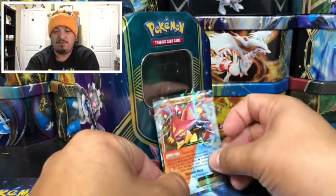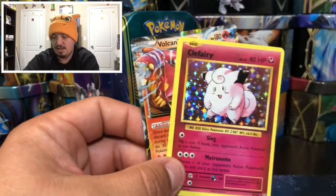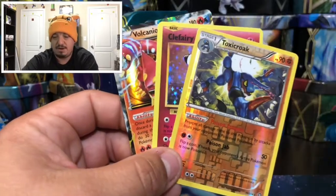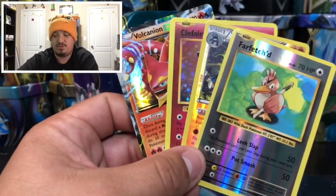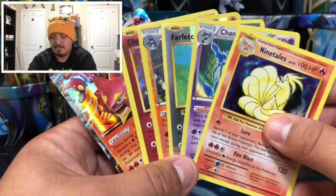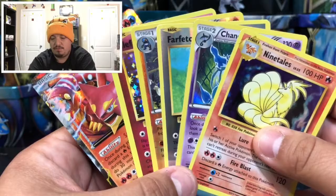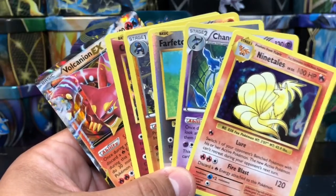Here are our pulls for today: we got the Volcanion EX from the tin, a Clefairy holographic rare, a Toxicroak reverse holo, a Farfetched reverse holo, a Chandelure holographic rare, and a Ninetales rare holographic — that's five pulls out of four packs. Amazing tin! I really hope you enjoyed today's video. Don't forget to thumbs up, subscribe, and hit that bell. I'll catch you guys in tomorrow's video — have yourselves a great day!